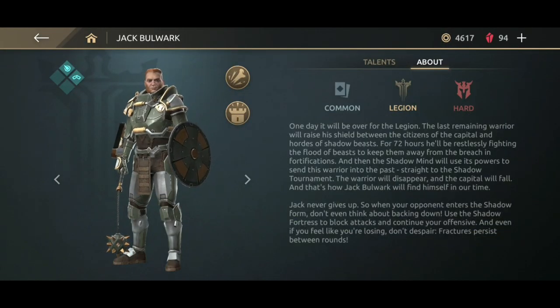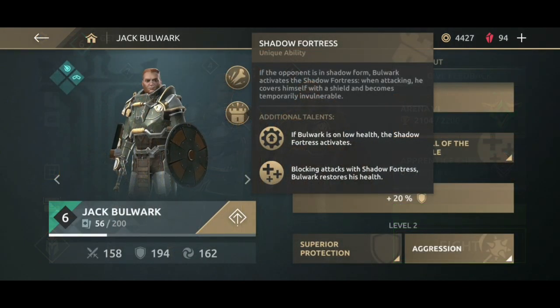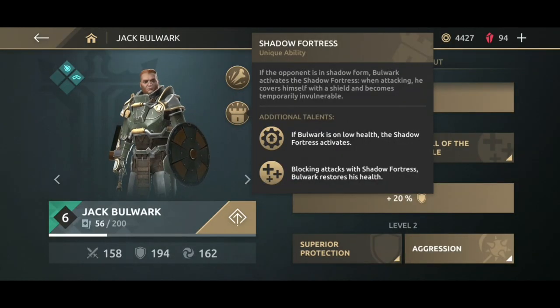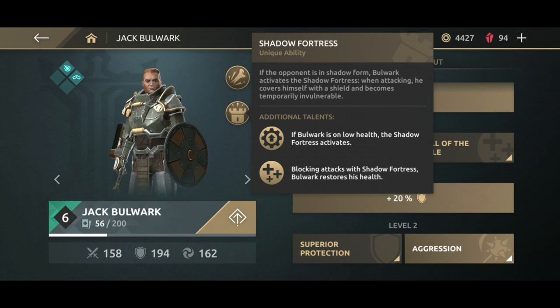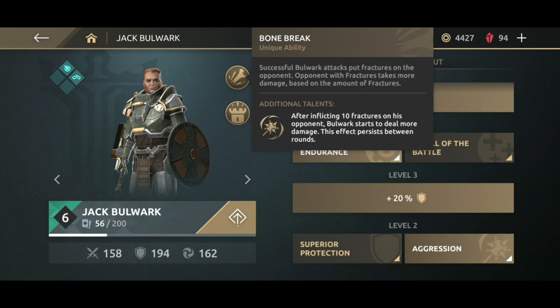Talking first about his special abilities, the main thing which makes Jack a beast character in arena is the Shadow Fortress. When the opponent enters shadow form, Jack will block each and every attack when he is attacking the enemy, and no damage will be taken by him. Additional abilities on leveling up include Shadow Fortress activation on low health, and Shadow Fortress blocks will start to deal damage. The Shadow Fortress can even block the blast of Kibo, Fire Guard, and even Emperor.